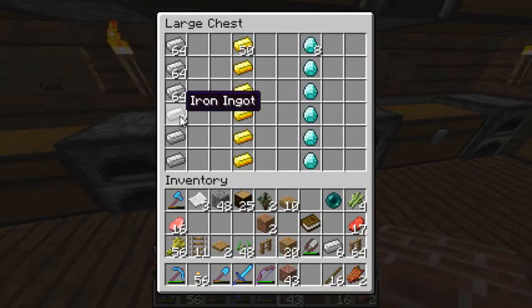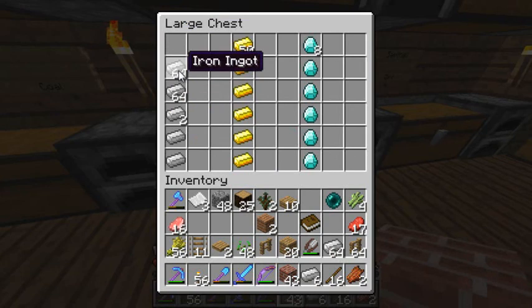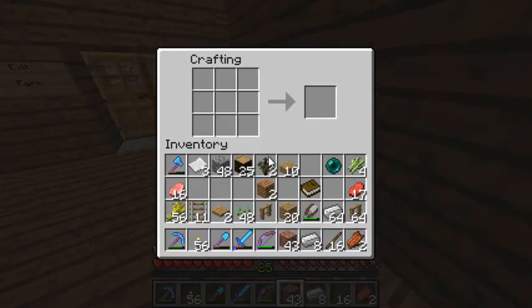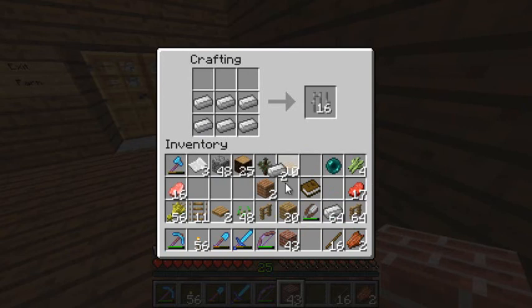Iron is here. Alright, to make iron bars you do pretty much the same as a fence, but instead you do it with iron. So 1, 2, 3, 4, 5, 6 gives you 16 iron bars — that should be enough.